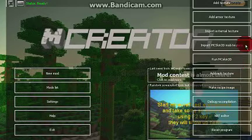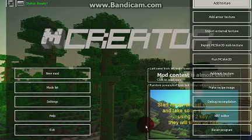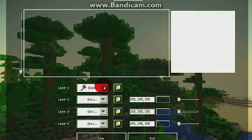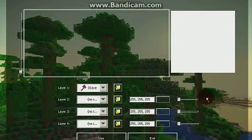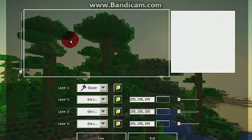First you got to go over to the right — this will pop up. Go to add texture, then you'll load a little bit. Now you go to load image. You'll need to make an image using GIMP, Photoshop, or Paint — though you can't use Paint because it does not support the Minecraft file format.